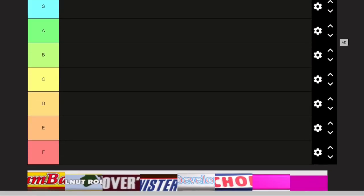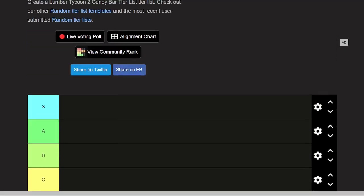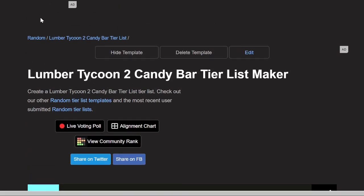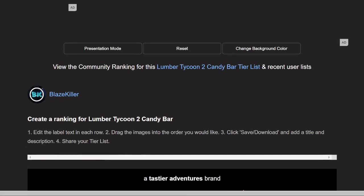I feel like I've exhausted them, but this came to mind and we have 48 different candy bars to rank. We'll be going pretty quickly through all of these, but if you have any other suggestions for tier list videos please let me know in the comments below. If you want to play this for yourself, go to tiermaker.com and search this up — I made this one, as you can see here.